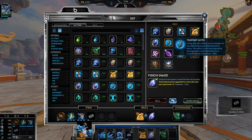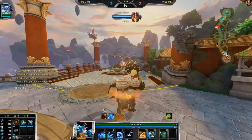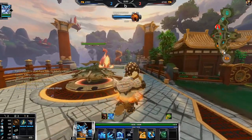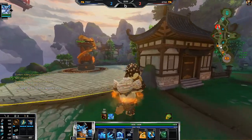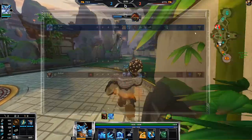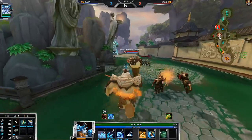He's probably not going to get Horrific if I get Sprint, so I get my relic right now and use it for the fights. Overall just good stuff. Now I can try to be a little bit more aggressive because his tower is down.